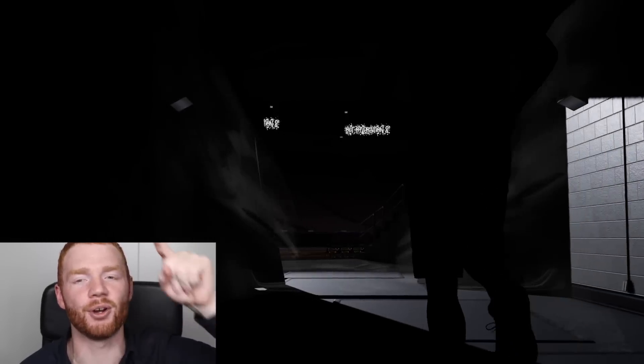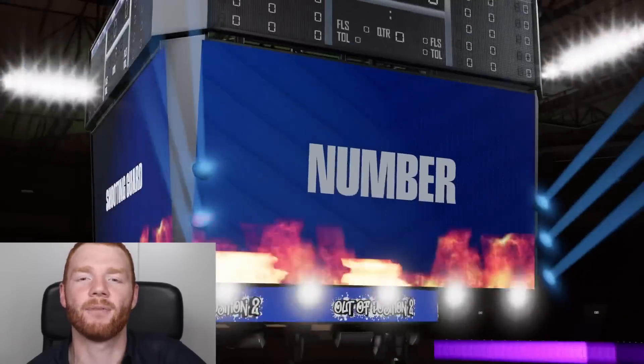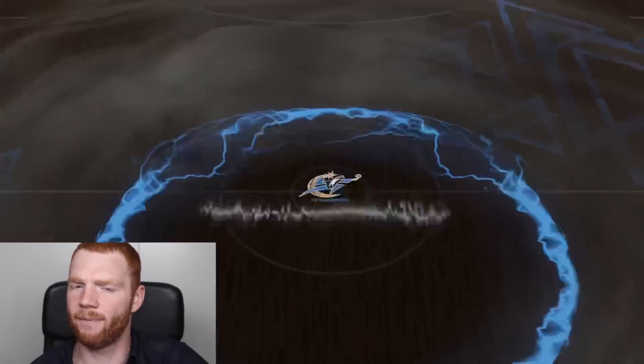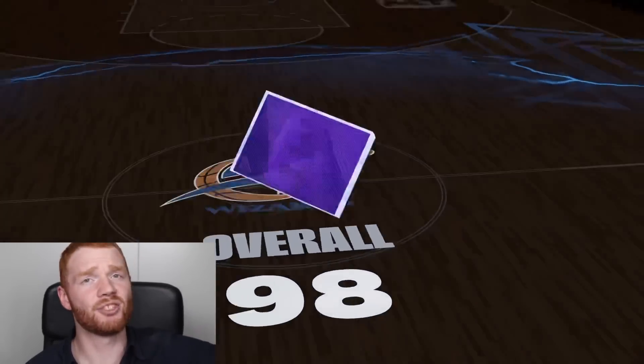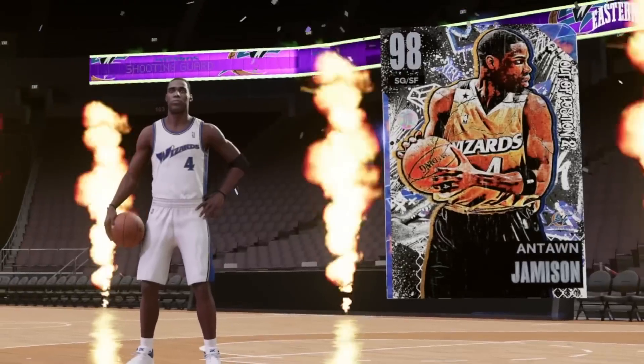I'm hoping for Zydrunas Ilgauskas — that's exactly who we're hoping for, but not who we're going to get. It's Eastern Conference... wait, is it him? Number four — no, it's Antoine Jamison. That's who it is. The card seems kind of cool, I guess. It's our first out-of-position player. OOP2 — I like that.